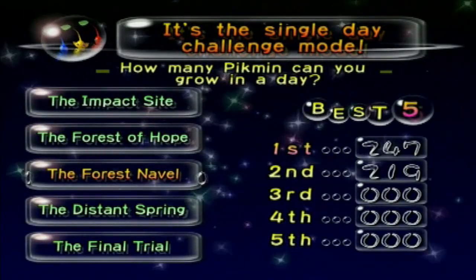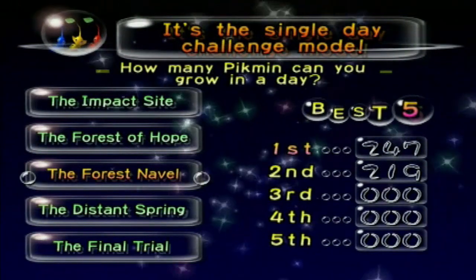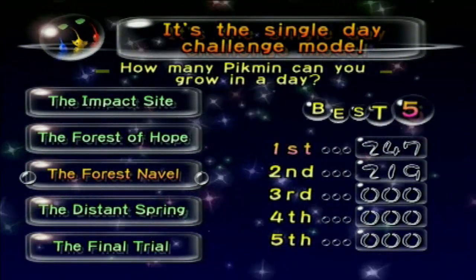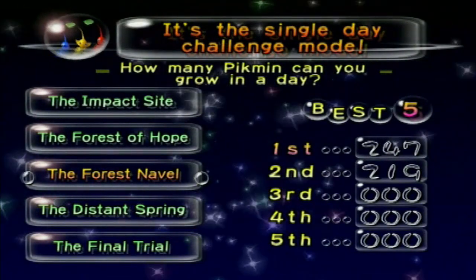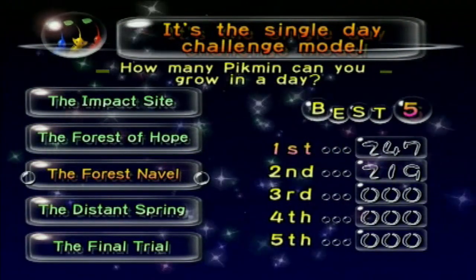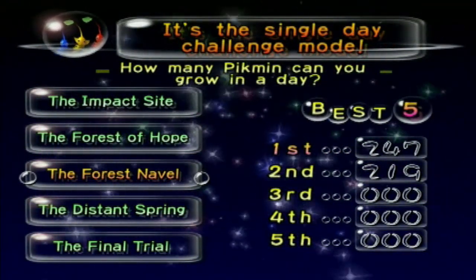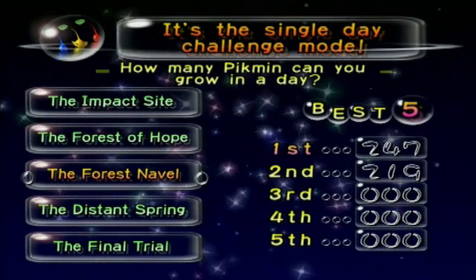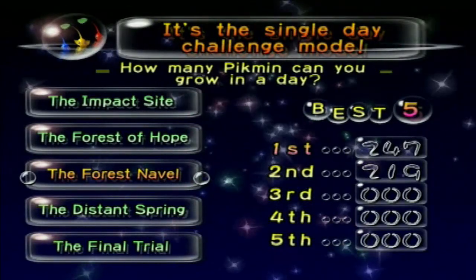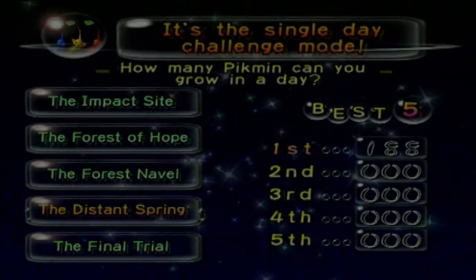Hey everybody, TPGHunter here and welcome back to more Pikmin! Last time, we went to the Forest Navel's challenge mode where we thought it was going to be a pretty challenging area, because the Forest Navel is one of my least favorite areas in the entire series. However, it was actually pretty chill down there. Just went around, got some nectar, got some pellets, and killed a breadbug. That was about the extent of the excitement. However, whereas the Forest Navel was one of the easiest maps for challenge mode, the Distant Spring is a whole other beast.